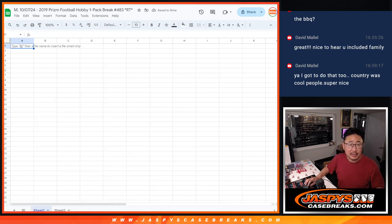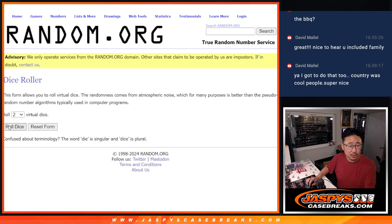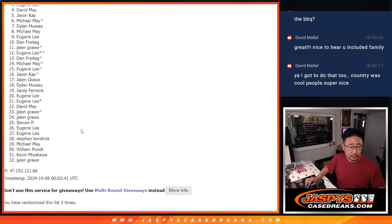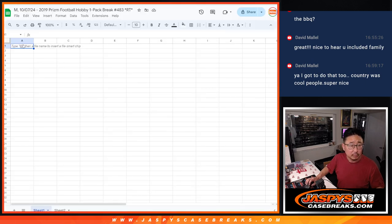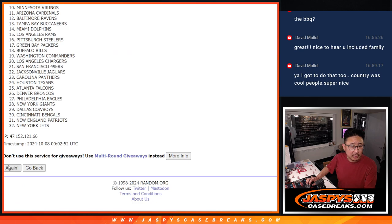Now let's do the pack break itself. All teams are in. Let's roll it — randomize names and teams. Snake eyes, two times. One and two. And then two times of the teams, and two.